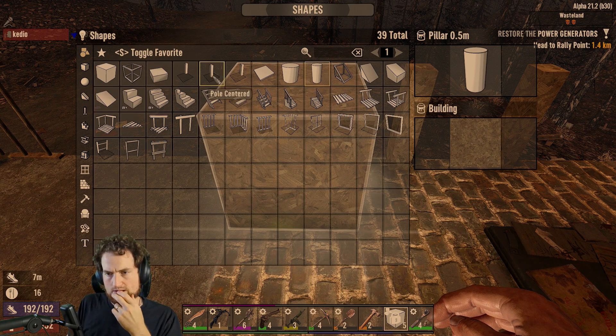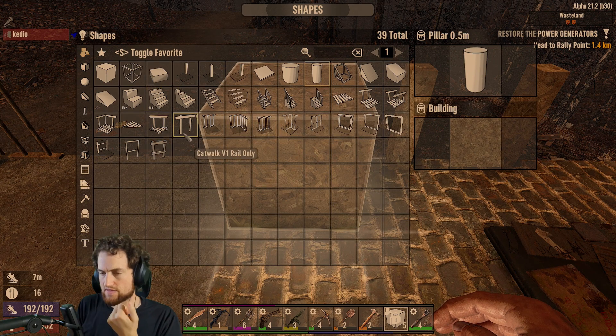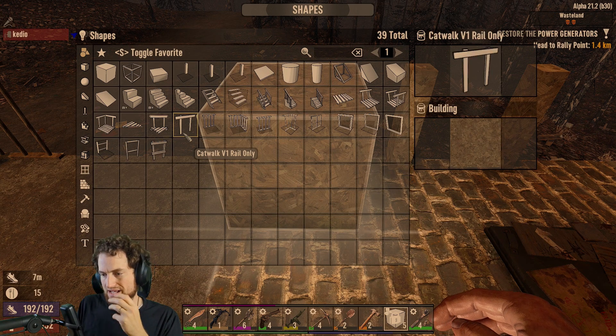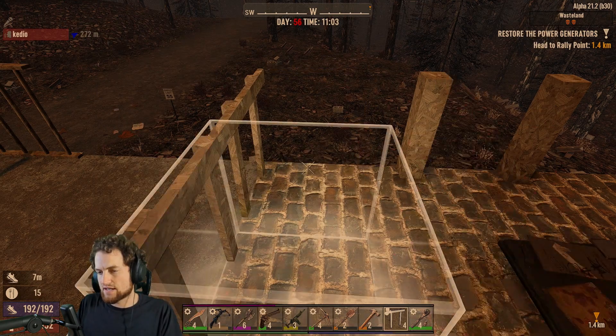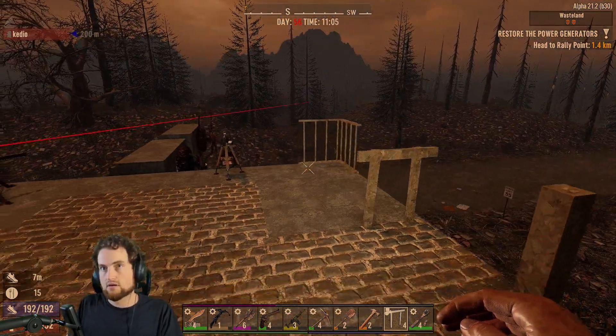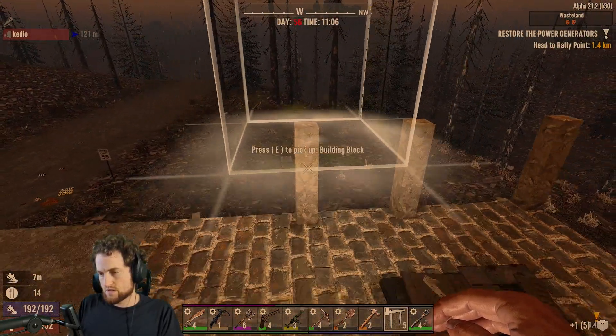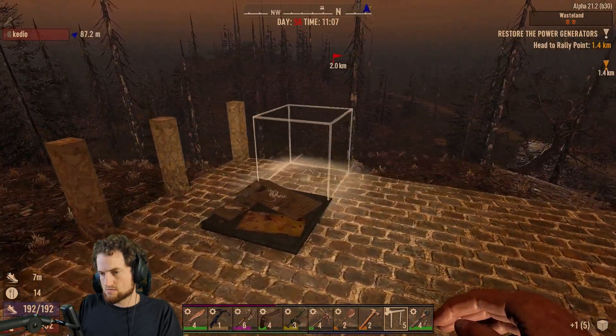Isn't there like a ramp? Yeah, there is a catwalk rail only. But again, not the style that I'm going for. I'm not building a garden. I'm building a freaking fortress. That's fair. Oh, I see the fortress.